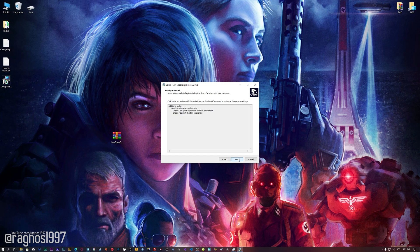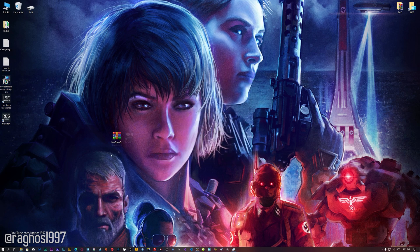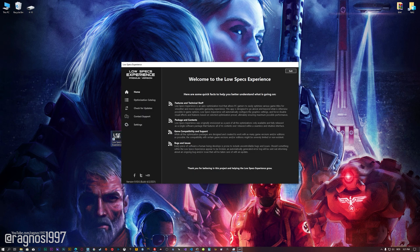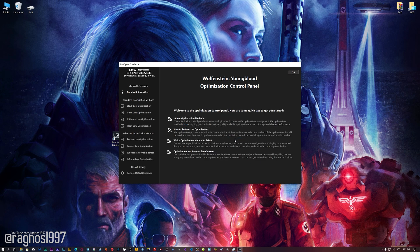First of all, start the installation process for the Low Specs Experience. Once it's done, start it from the newly created Desktop shortcut and select the optimization catalog. From this drop-down menu, select Wolfenstein Youngblood, and then press load the optimization package. Low Specs Experience will now automatically check if the game version currently installed is supported by this optimization. If it is, press OK, and the optimization control panel will load.